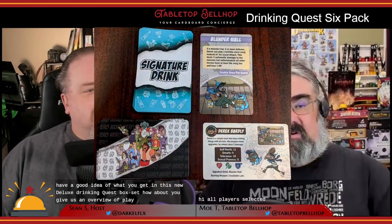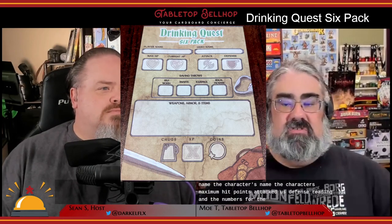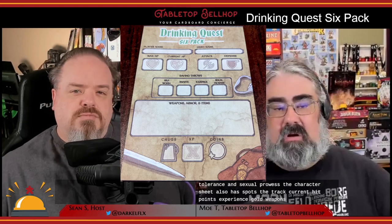All players select a character and grab the special drink card for that character, then fill out a character sheet listing their name, the character's name, maximum hit points, attack dice, defense rating, and numbers for saving throws. These saving throws are: self-worth, smarts, tolerance, and sexual prowess. The character sheet also tracks current hit points, experience, gold, weapons, armor, and items. Note that the special drinks don't have real-world equivalents — you can't mix yourself a drink based on your character, which I think is a missed opportunity for future games.